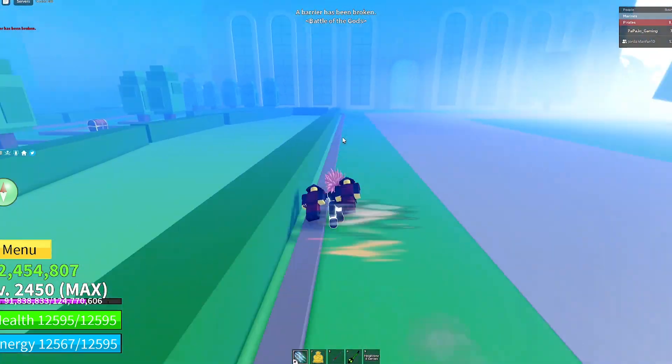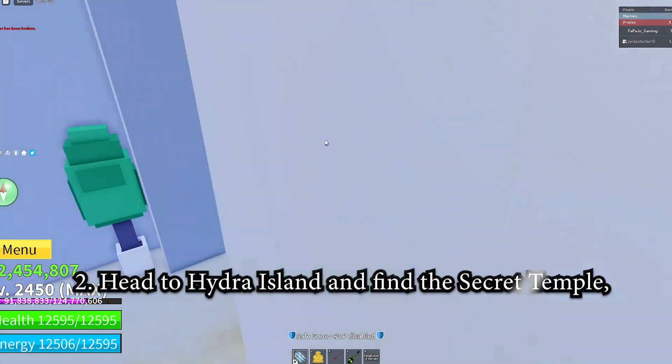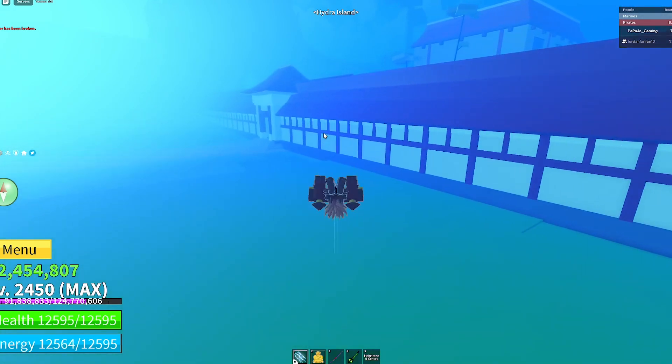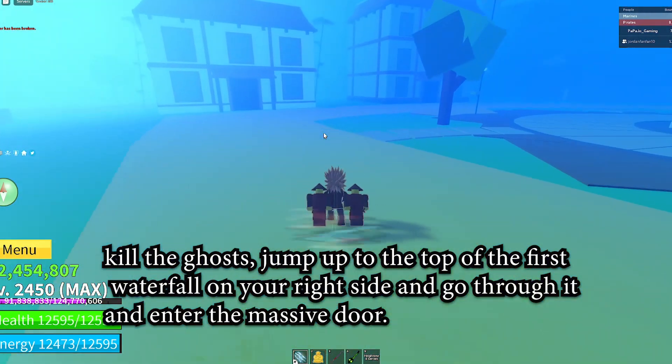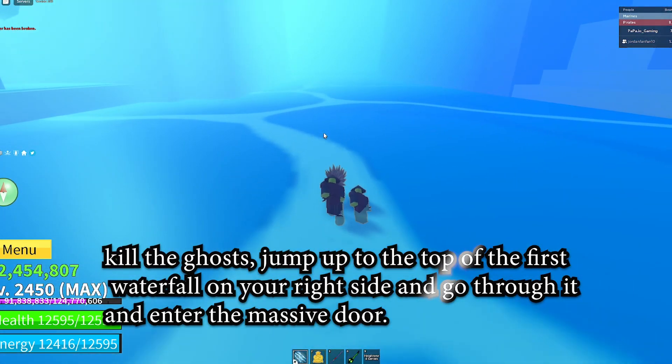Once you summon it, you cannot kill him and you gotta run to the Hydra Island, so good thing I have a teleport. I'm going through the teleport right now and you gotta go inside the waterfall where the Yama Blade is. You go in where the Yama Blade is and there's a secret passageway inside the waterfall.